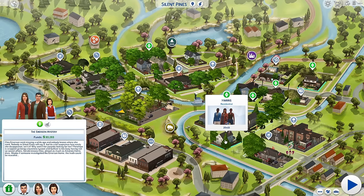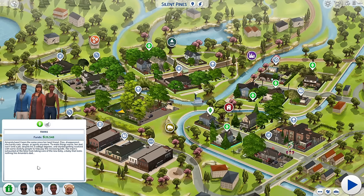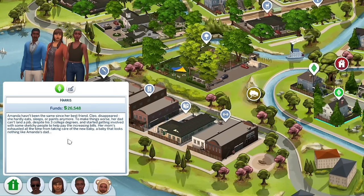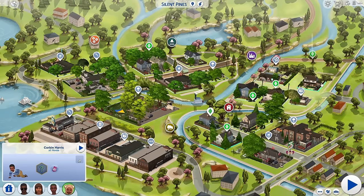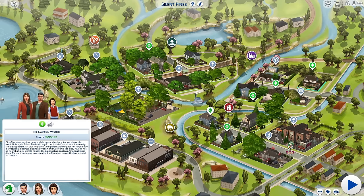I want you to get acquainted with the Harris family. This is Amanda. Amanda hasn't been the same since her best friend Cleo disappeared — she hardly eats, sleeps, or paints anymore. To make things worse, her dad can't land a job despite his three college degrees and started getting involved with some sketchy people to help pay the increasing bills. Her mom's exhausted all the time from taking care of the new baby — a baby that looks nothing like Amanda's dad. So there are other shady things going on in Silent Pines besides Cleo being missing.